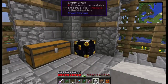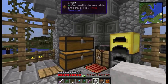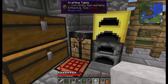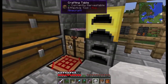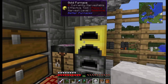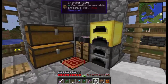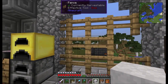We have an ender chest now and I have an ender pouch. We got a gold furnace going over here — it's supposed to be a little bit faster, and we do have an ore processing upgrade in there. So now it will not only smelt but double our ore — it's like a pulverizer and a furnace all-in-one.